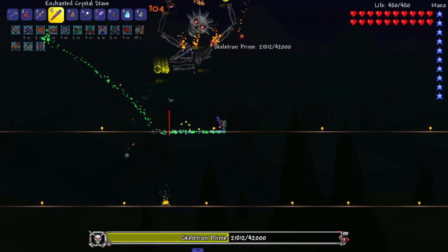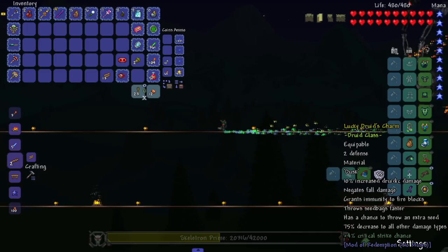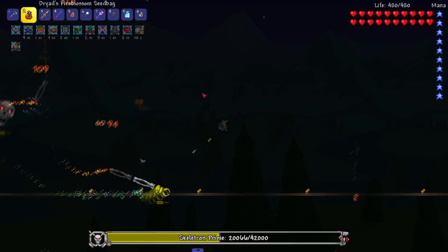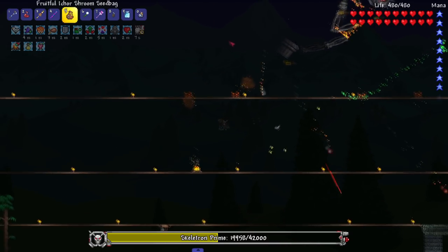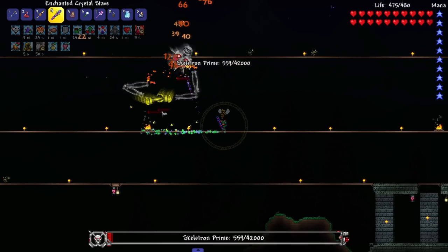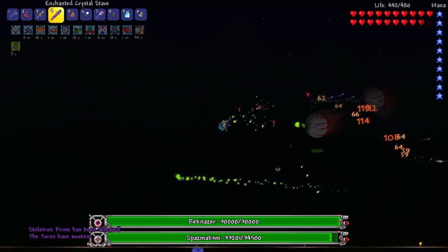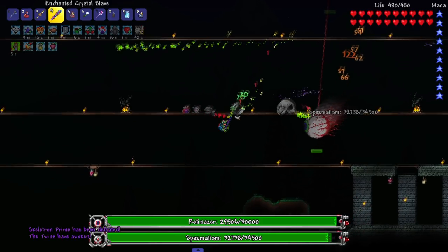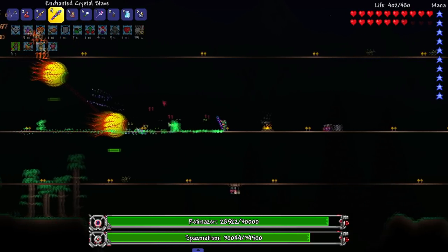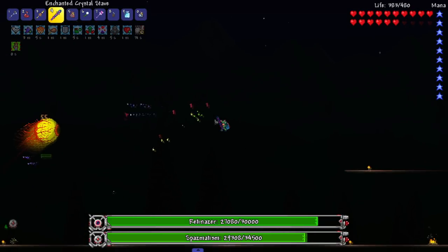So far I think the crystal stave is our best weapon, our go-to right here. I did make a new accessory — the Druid's Charm. There are like three of them we can make and then an ultimate one, so that's another goal for accessories. We're pretty much at the end of the fight. I'm going straight into the Twins fight because we've already used a good part of the night.